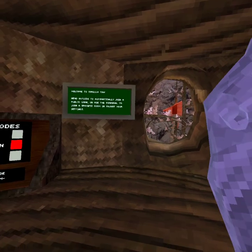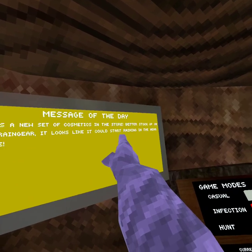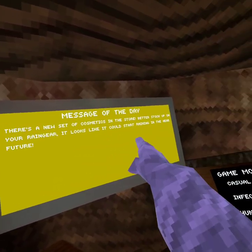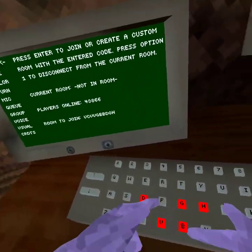My friend told me there was new cosmetics. The outside still looks the same, but there's a new set of cosmetics in the store. Better stock up on your rain gear — it looks like it could start raining in the near future. Let's try on a private server.